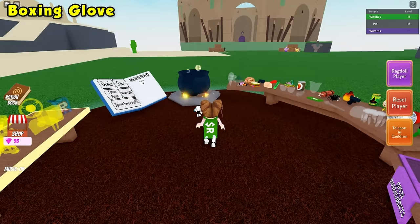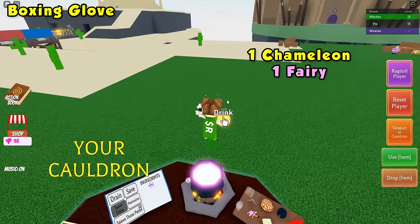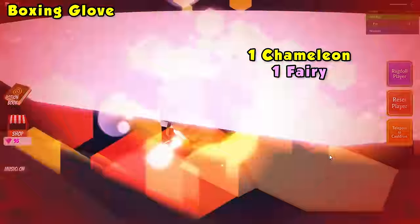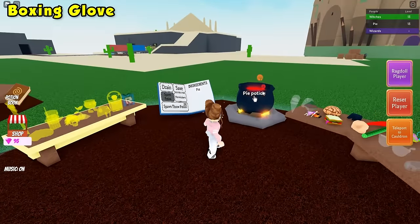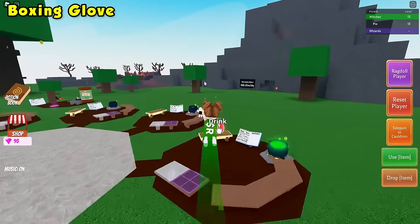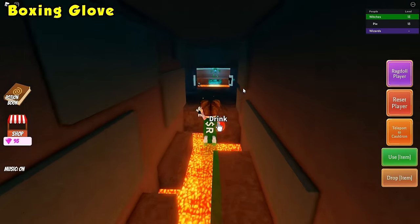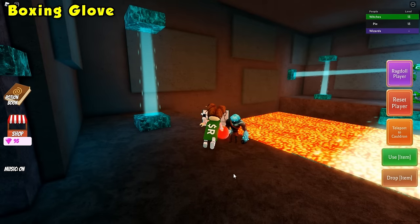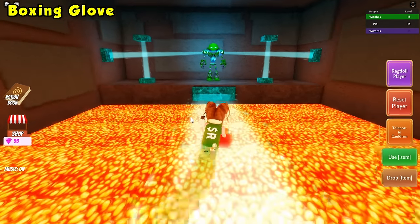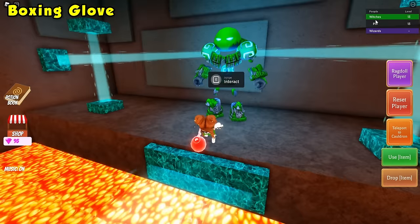You will need to make a U potion — that's one charmeleon, one fairy. Stand above your cauldron, be sure to drain your cauldron, and drain the potion while being right above it. You should see your username in the ingredients list. Go ahead and head back to the area we were just at. Simply fly across the parkour again or complete it. You will need to talk to this guy right here — he will take your U potion and then this bridge will appear. Walk across the bridge and talk to this guy. He will give you the boxing glove ingredient and let you pick if you like to be on the witches or wizard side.